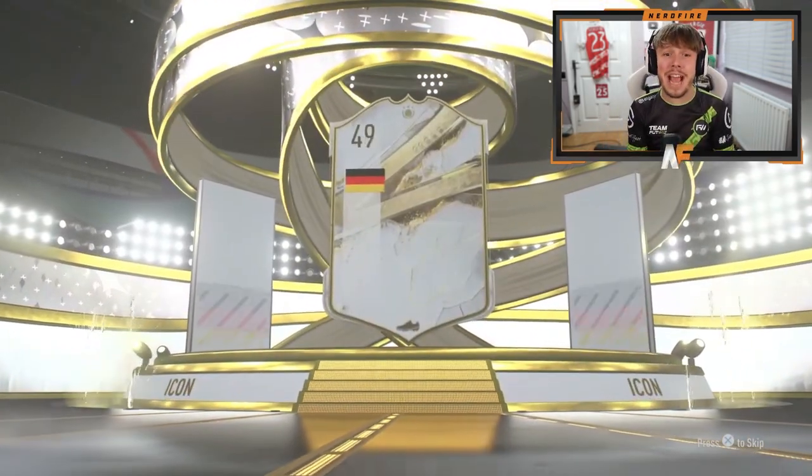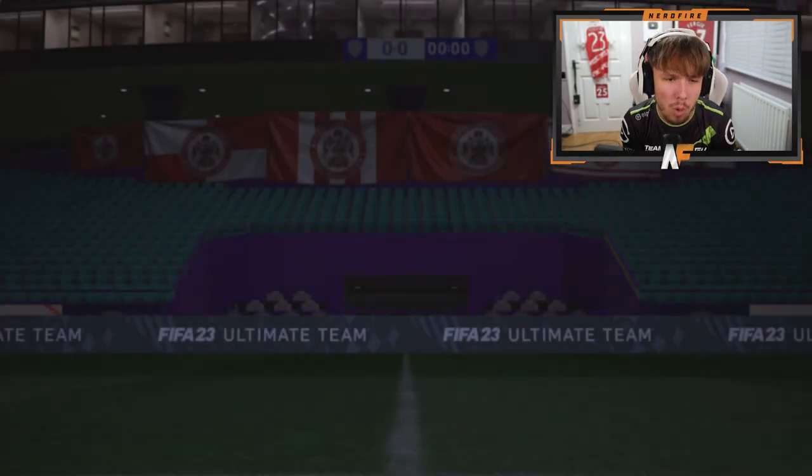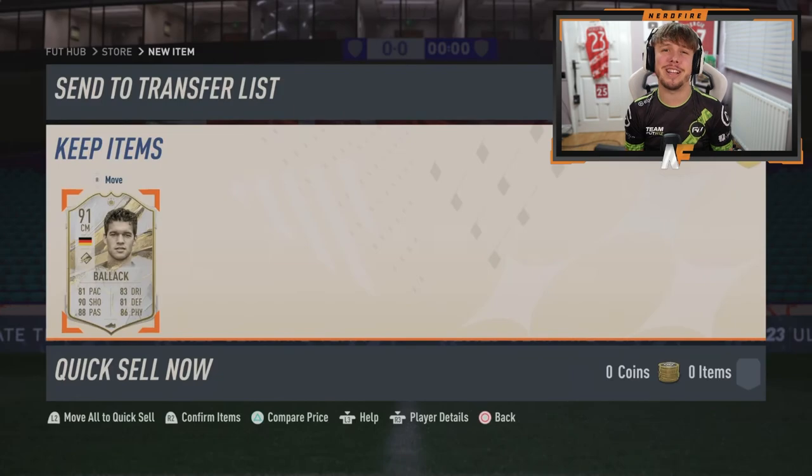Max with his icon pack - he just straight up opened it. Prime icon again. Germany though - go on, Matthias again. Oh, it's Balak this time. Still not the one. He's usable, but it's not Matthias.